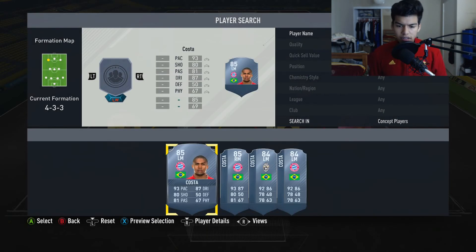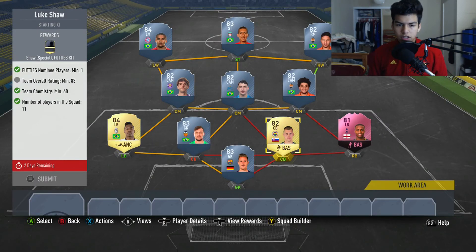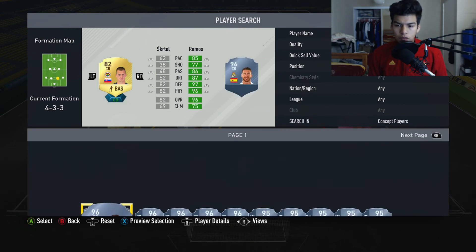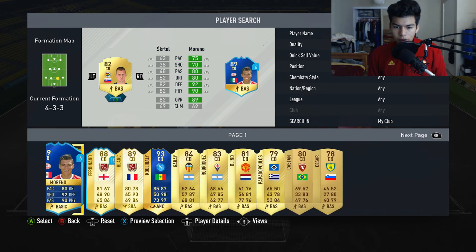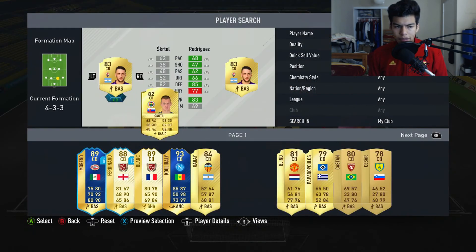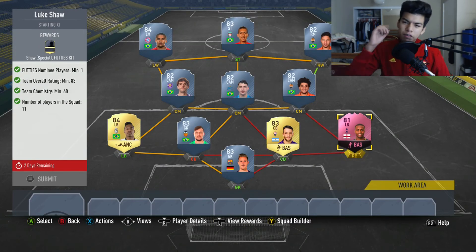It's fine - we're 84-rated so we're gonna need one more rating. Instead of an 82-rated Martin Skrtel we're gonna go for another center back who is cheap. Let's go to my club and look at 82-rated players. You can probably put this Rodriguez guy - he's gonna be pretty cheap. Rodriguez, 83-rated, right there - you have it done.